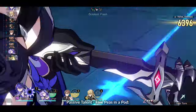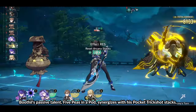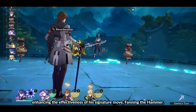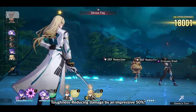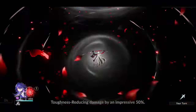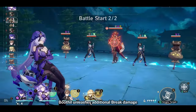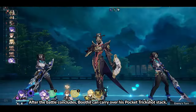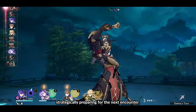Passive Talent: 5 Ps in a Pod. Boothill's passive talent, 5 Ps in a Pod, synergizes with his Pocket Trickshot stacks, enhancing the effectiveness of his signature move, Fanning the Hammer. Each stack of Pocket Trickshot amplifies Fanning the Hammer's toughness-reducing damage by an impressive 50%. Moreover, if the adversary's weakness is broken during the execution of Fanning the Hammer, Boothill unleashes additional break damage proportional to the number of Pocket Trickshot stacks he possesses. After the battle concludes, Boothill can carry over his Pocket Trickshot stack, strategically preparing for the next encounter.